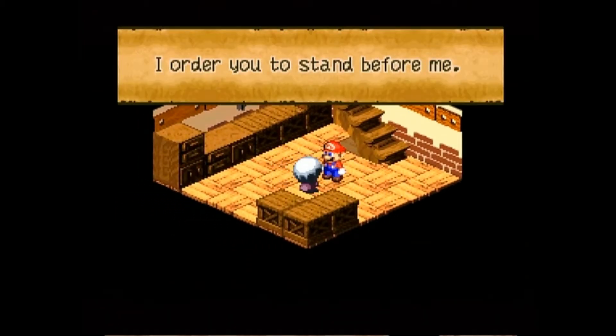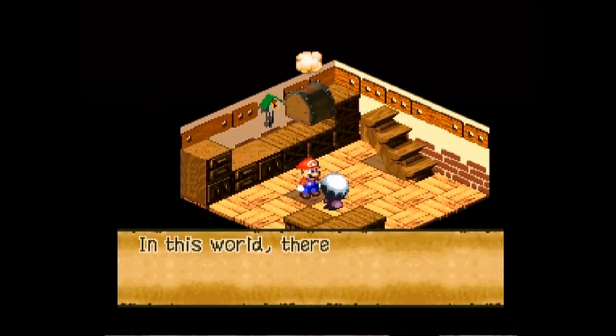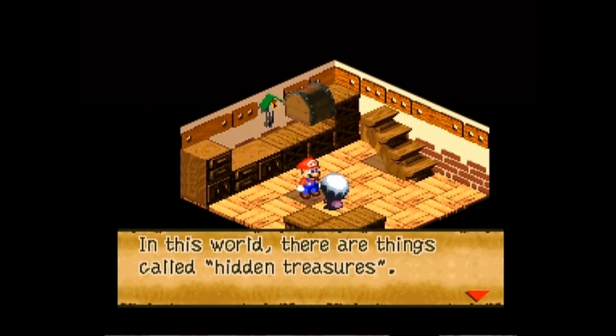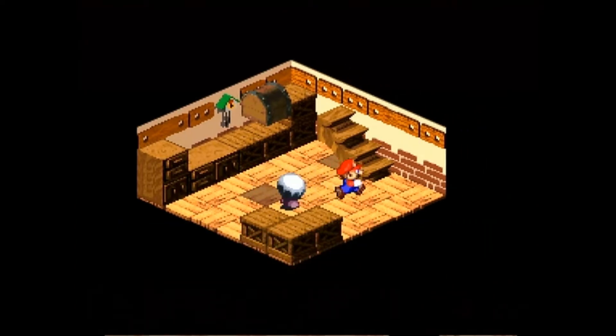Now, inside the basement of the item shop, there's this old woman — she'll order us to stand before her, then order us to jump. We do so, and we find a hidden treasure chest. There are hidden treasure chests, and we just use our jumping ability to find them.